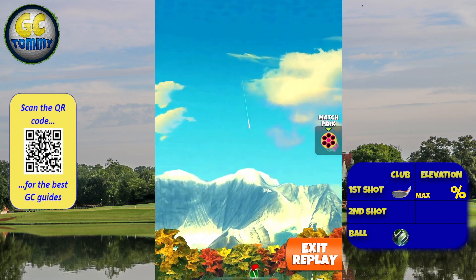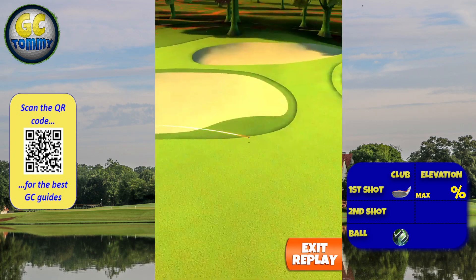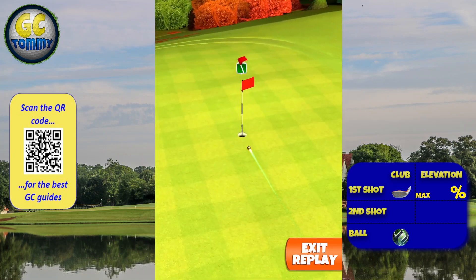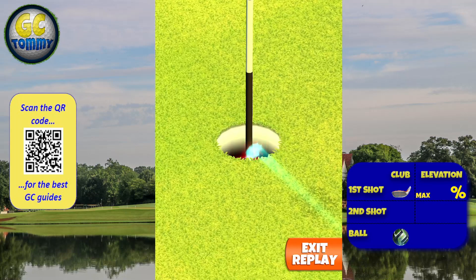Perfect ball — and you can see it'll land safely into the rough. You can't quite see that for the tree, but it rolls down the green and drops dead center for the hole in one!